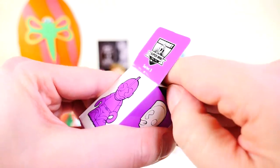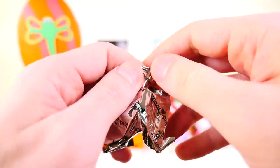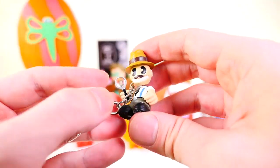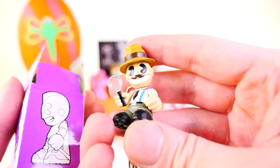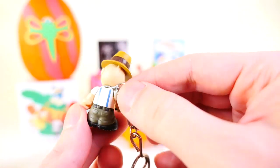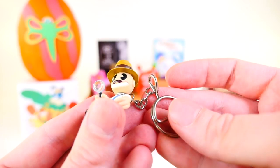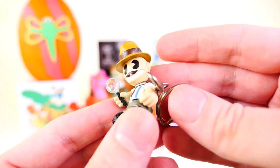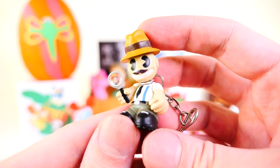Next up we have another Kid Robot — this is the Super Mini Blind Box from many many years ago. We got some sort of Inspector Dunny and he's got a little magnifying glass. The case didn't even show you what kind of figures you can get. This one is really really cool — I think I might end up using him on my own keychain. And that is a legitimate magnifying glass; it actually magnifies, it's not just a clear piece of plastic. That is really really cool.